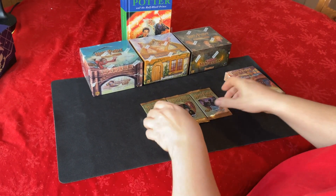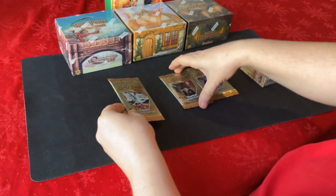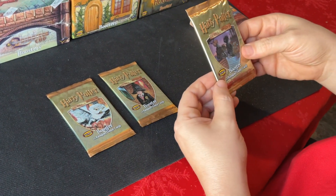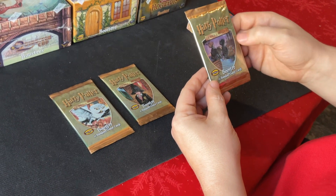We also have three booster packs from the original base set, and I believe these are all the pack arts. We've got one with Hedwig, one with Harry in the Sorting Hat, and one with Harry, Hermione, Ron, and Neville in the little boat heading to Hogwarts Castle.